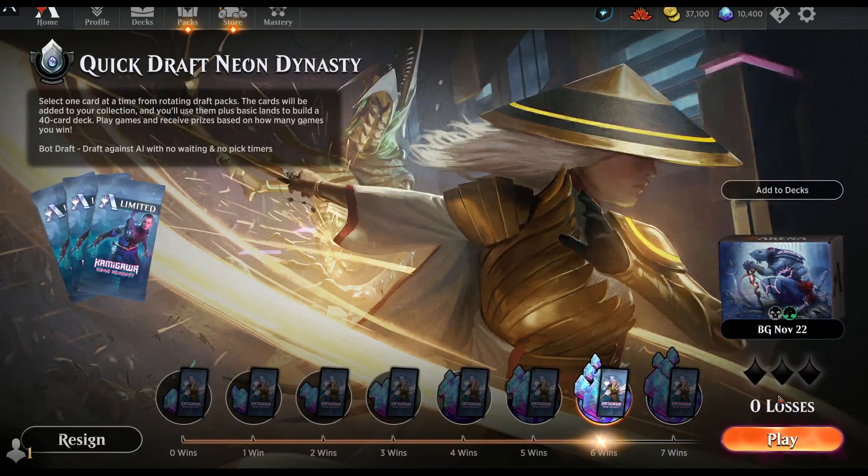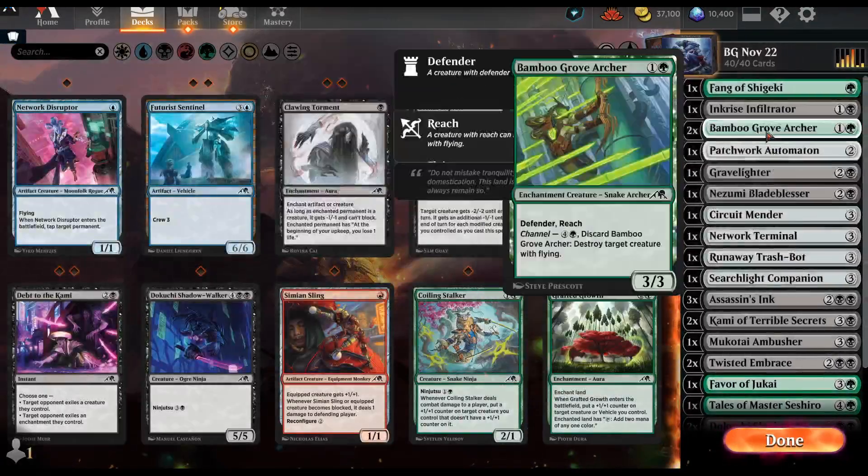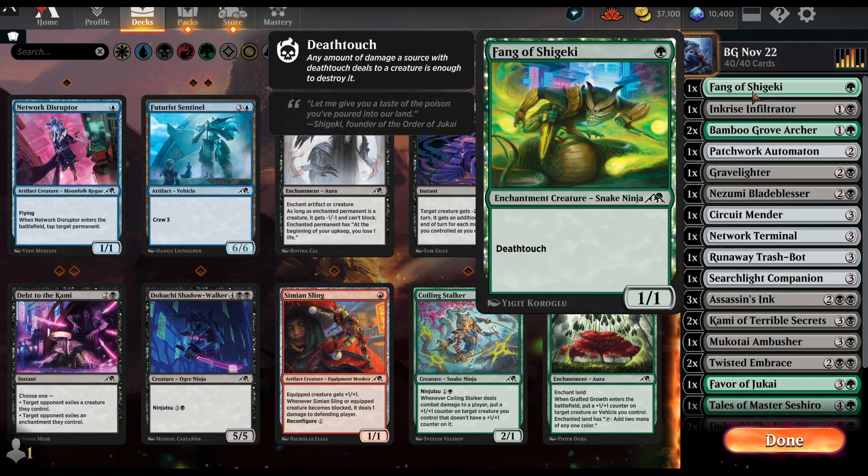Hello everybody, today we're going to be talking about a draft deck from Kamigawa Neon Dynasty that has gotten me 6-0 so far. Let's take a look at which cards were all-stars and which I thought were really helpful. I'll rate each card on a scale of A-plus being the best and D being really bad.